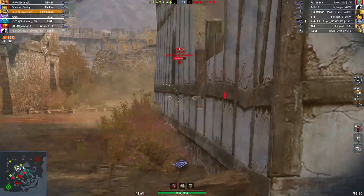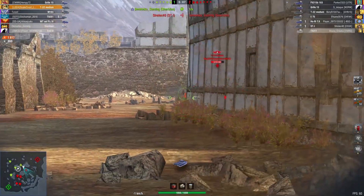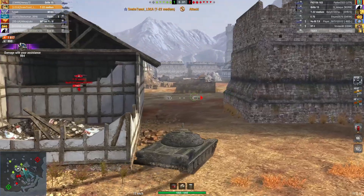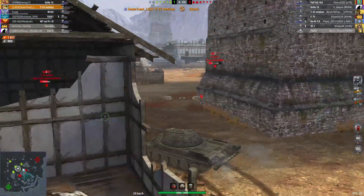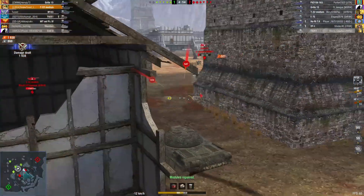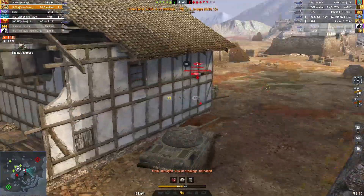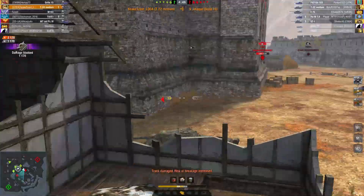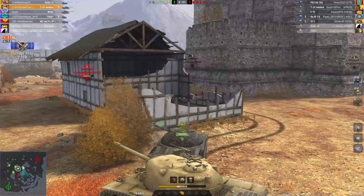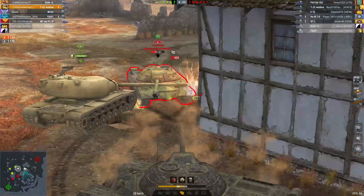Again, this T22 Medium is side scraping — if you look at his side armor it looks pretty confusing, and statistically weaker players are going to think they can penetrate the side of this tank, but they cannot. You can see me going in — I'm taking quite a beating, I've taken around 850 damage — but I wanted to kill the Grille, which I actually achieved. This is now going to allow us to flip the advantage around.